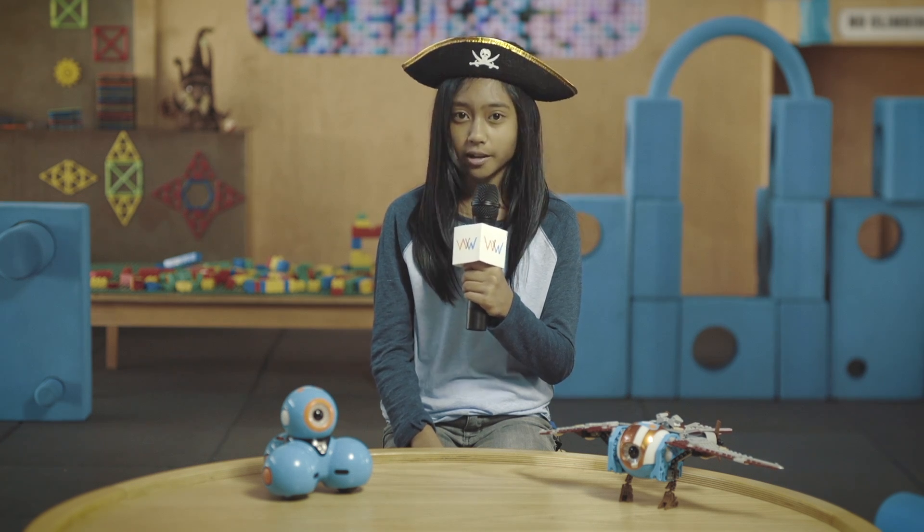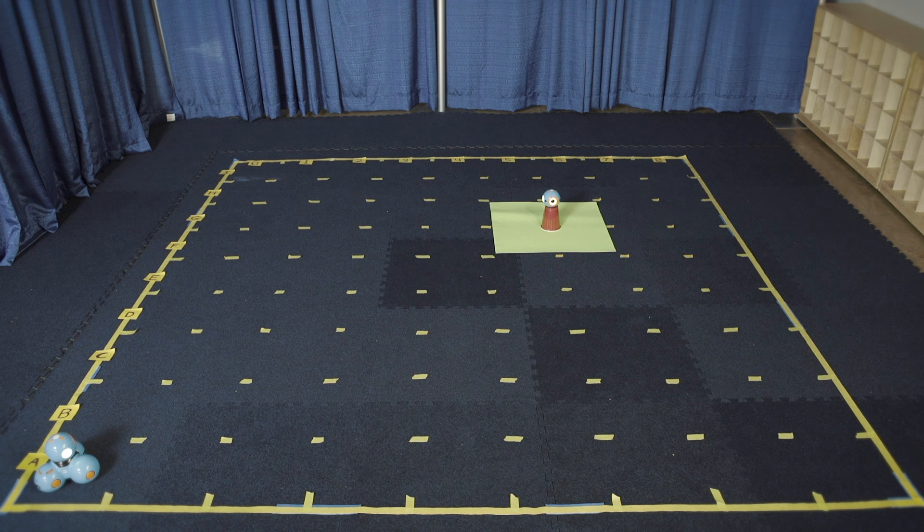You will need a Dash, a Dot, and a Solo Cup. Place Dash in A0. Place the cup upside down at the intersection of F5, F6, G5, and G6. And place Dot on top of the cup.